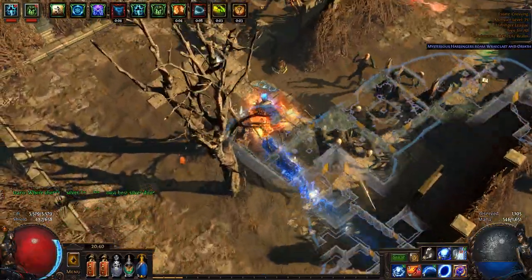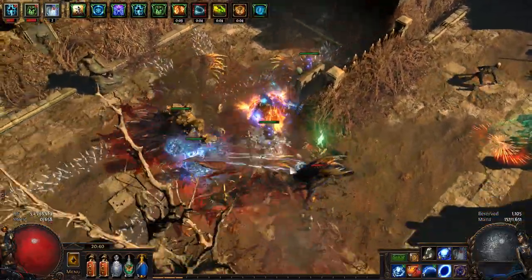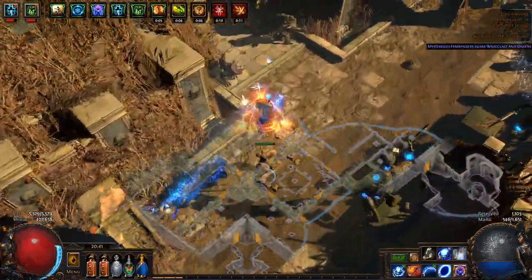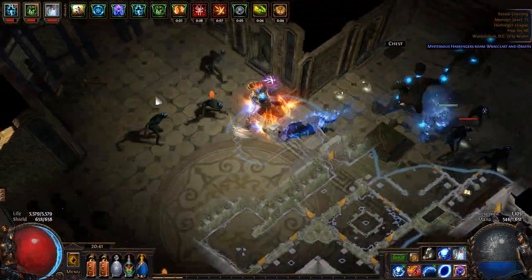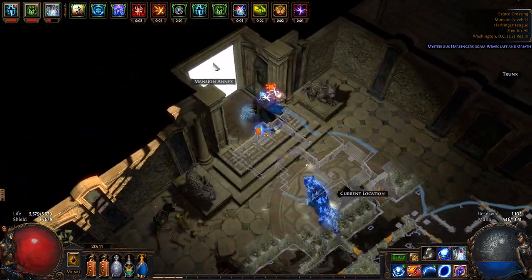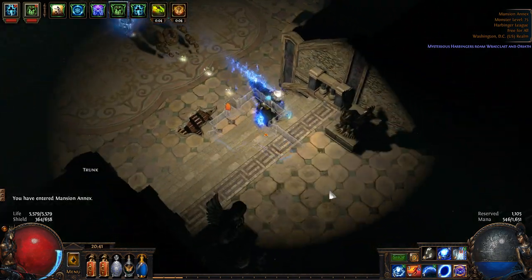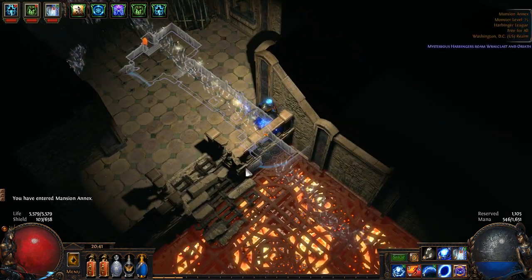Here we go, and then there should be a door up here and it's going to be into a side area. Here we go — so we're going into there and here is going to be a silver key and a gauntlet. So this will be the second silver key that we get.